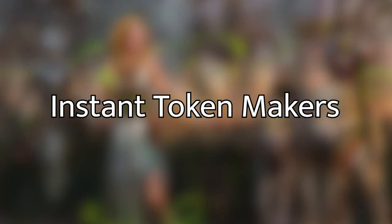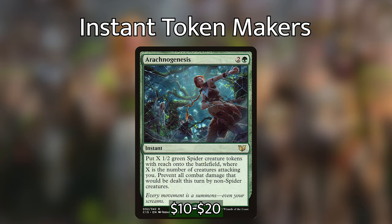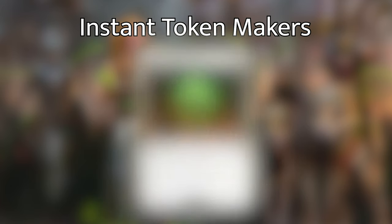Moving on to instants — Arachnogenesis is another unfortunately $20 card that desperately needs a reprint because it is super good. For 2 and a green, you put a 1/2 green spider token with Reach onto the battlefield for each creature that's attacking you. Then you prevent all combat damage that would be dealt this turn by non-spider creatures. This card is a one-sided fog, a token maker, and potentially removal all at once. Call the Coppercoats costs 2 and a white and has Strive — choose any number of target opponents and create X 1/1 white human soldier creature tokens, where X is the number of creatures those opponents control.